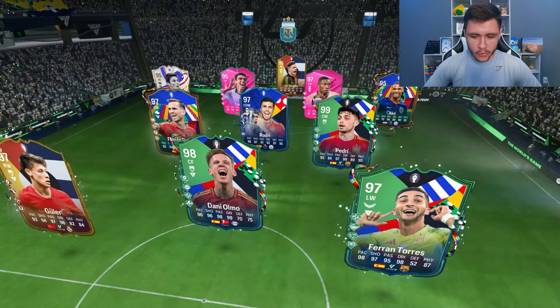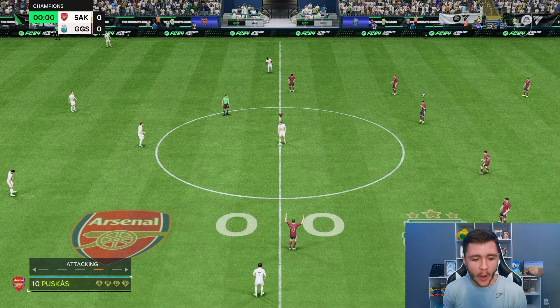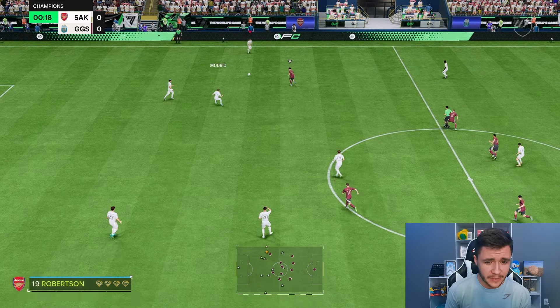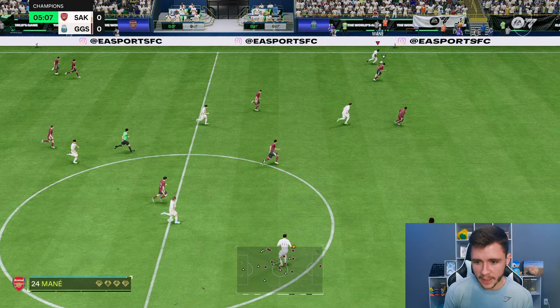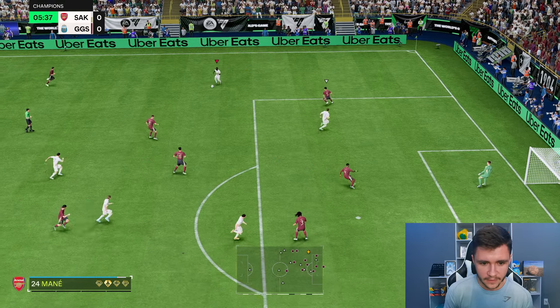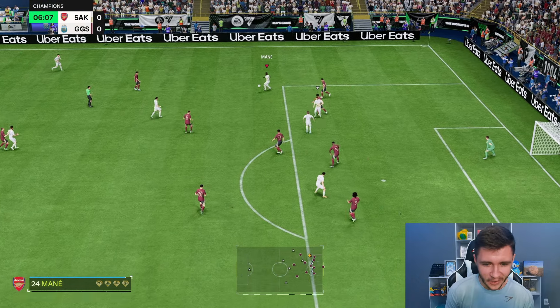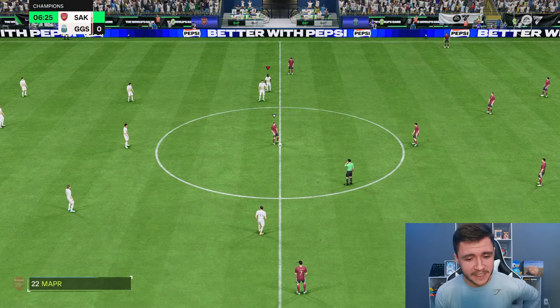Here we are jumping into game number two, so far so good. We're coming up against Pedri, Dani Olmo, Guler, and Ferran Torres — a very good team. To complete the SBC there are three different requirements and it costs roughly 170,000 coins, and for that price you are getting a pretty solid player. Mane with a ball roll finesse shot — Lucio with a fantastic block — take two, Sadio Mane — the flight of the ball is perfect, great finish!